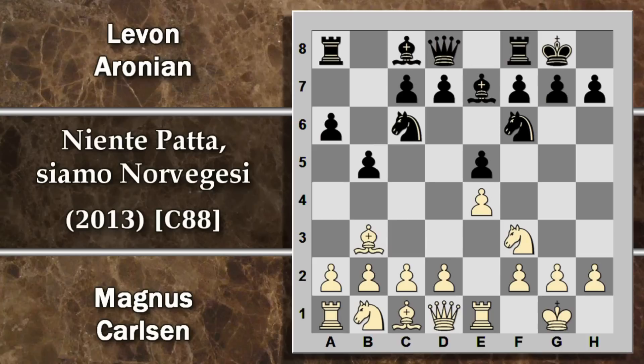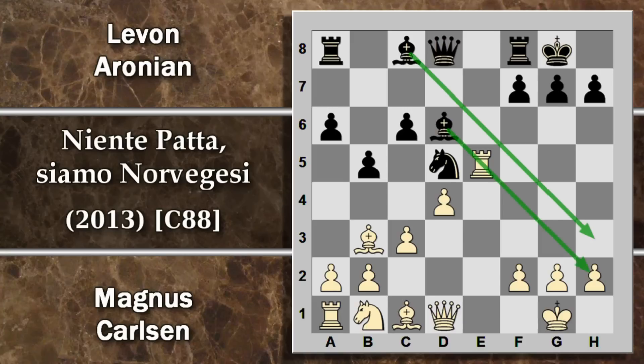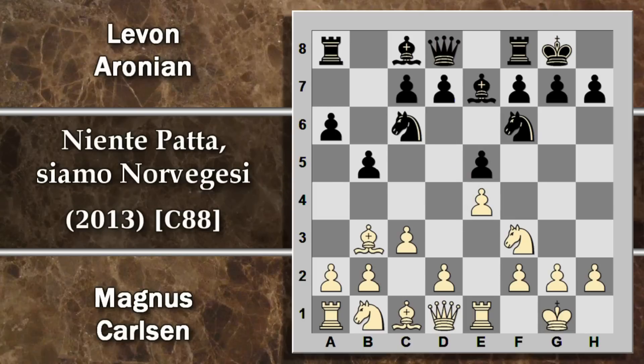Aronian arrocca e a questo punto è un momento di scelta. Ci sono due possibilità: o giocare C3 con l'idea di spingere in D4, ma questo potrebbe dare la possibilità al nero di giocare il gambetto Marshall, ossia dopo C3 giocare direttamente D5. Viene sacrificato un pedone, però il nero in questo modo guadagna molto spazio di manovra e molta attività. Carlsen decide invece di andare un po' più sul sicuro, evitare questa eventuale variante, giocando l'anti-Marshall con A4.